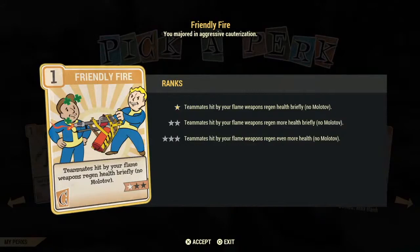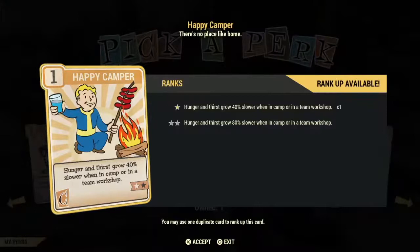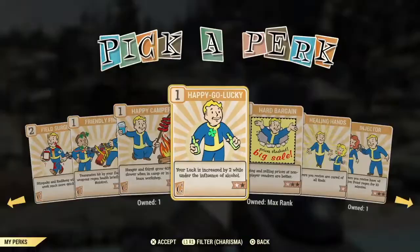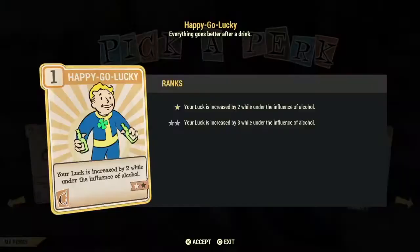Happy Camper is another slow-down-your-hunger-and-thirst card — I consider it a poor investment. Happy-Go-Lucky gives you extra Luck when you are under the effects of alcohol — two and then three Luck if you put all the stars in this card. I don't find this a very good investment card.